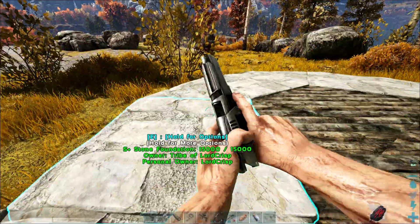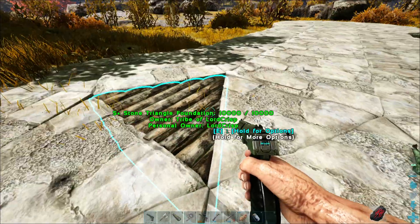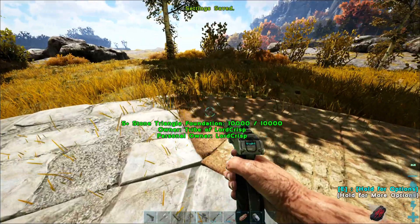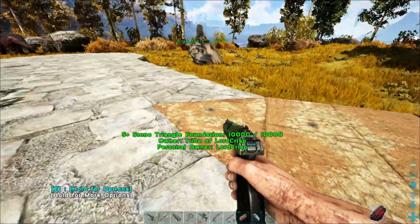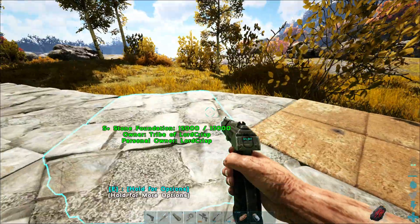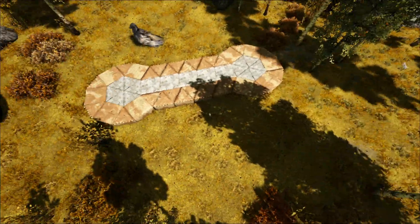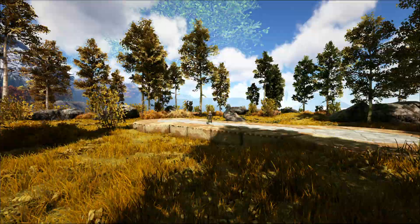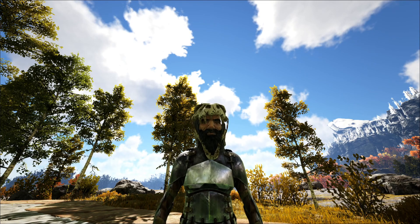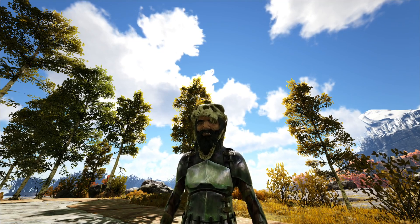Set it back to stone. That trike spooked me - I thought it was a raptor for a second. I kind of like the adobe because it kind of blends in with the grass here. Yeah, this looks kind of nice. We'll go with that. We're going to build everything out of stone and then just do that to make it look like adobe, because crafting up that much adobe would take forever. And I don't even know where to get cactus sap on this map - I'm sure it's here somewhere because you can get sand, so you must be able to get cactus sap somewhere.